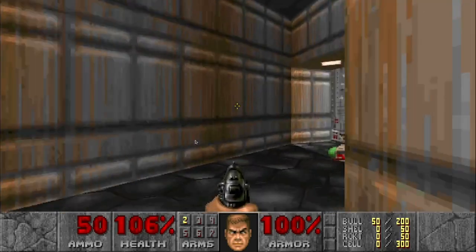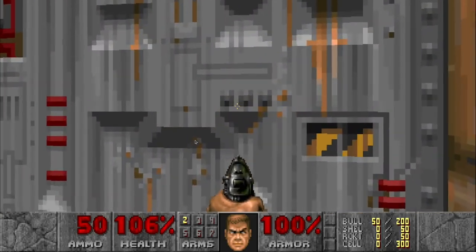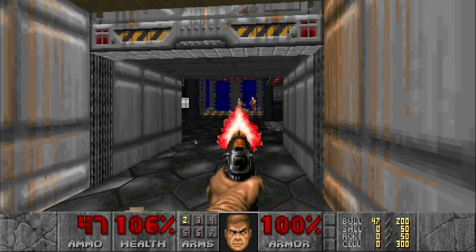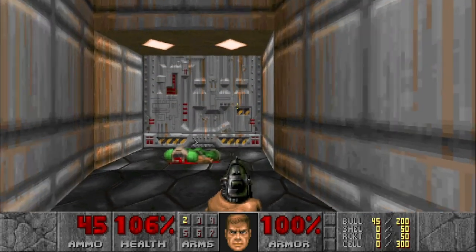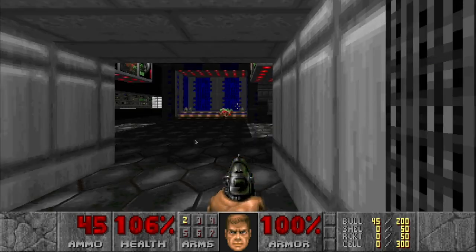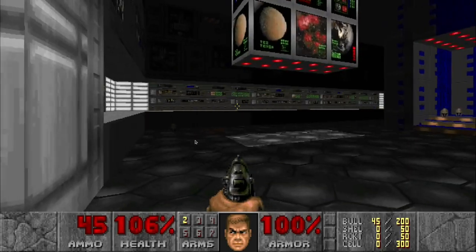So if you go down the hallway and hit the space bar, there'll be somebody there. Get all the items in this room.